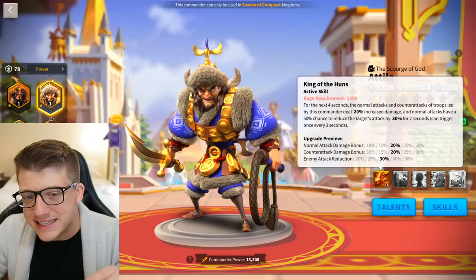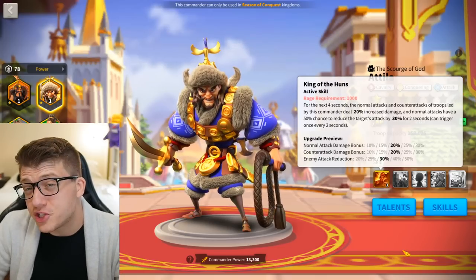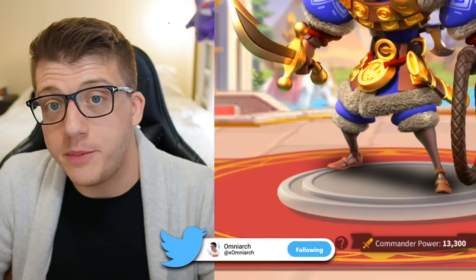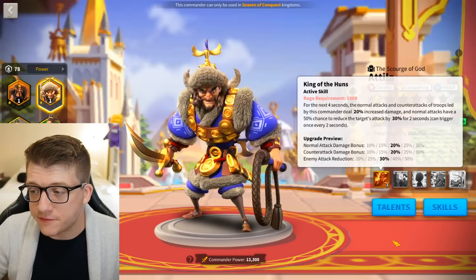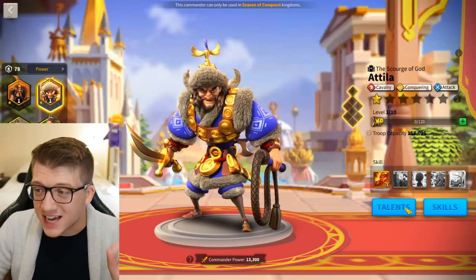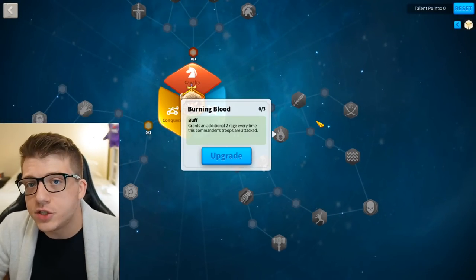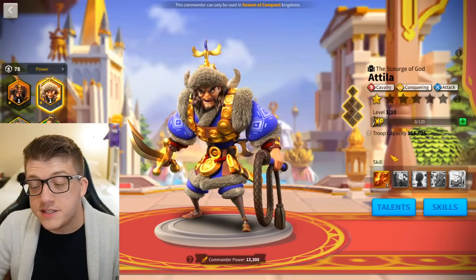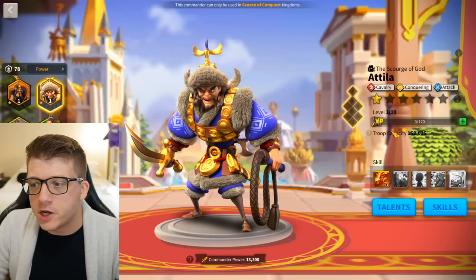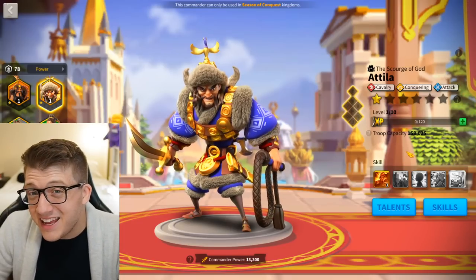Attila and Takeda really punish the enemy for swarming this march, which is one of the reasons it's often ignored in the open field. If you're a free to play player or low spender, that's exactly what you want — hitting things without things hitting you back. The reason this army is typically left alone is because the normal attack damage and counterattack damage on this pair is through the roof. On top of that, Attila has the attack tree, meaning he gains a ton more rage when surrounded. I like to think of Attila and Takeda as the original Pakal Herald — the original 'do not swarm me' march — and they're still used for rallies today for that very reason.